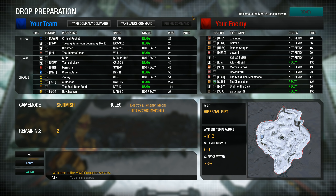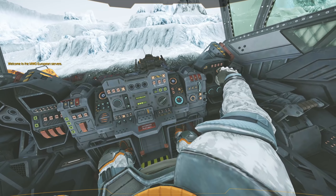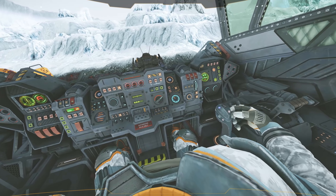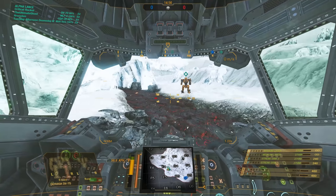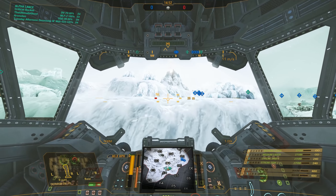Hello everyone, welcome back to the Chassis Variant Series with myself, Critical Rocket. Here we are with the Dervish 7D — the D standing for Davion, who pretty much were the only house that kept the mech in any kind of regular production after the fall of the Star League. The other houses had fair numbers of them, but Davion were the only ones who still had a factory that could produce new versions.